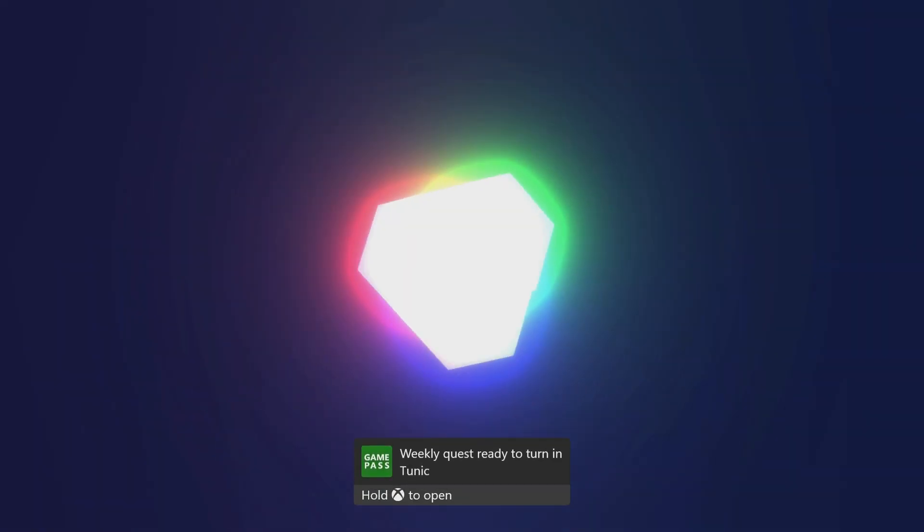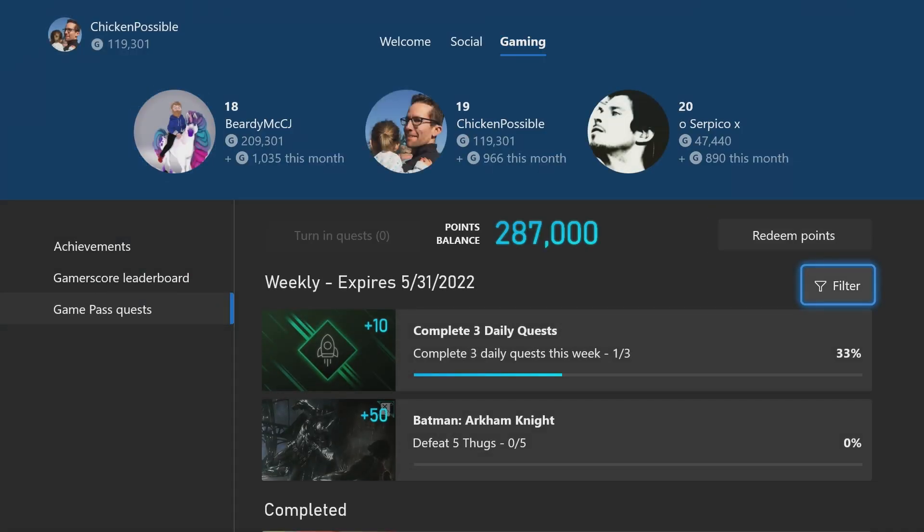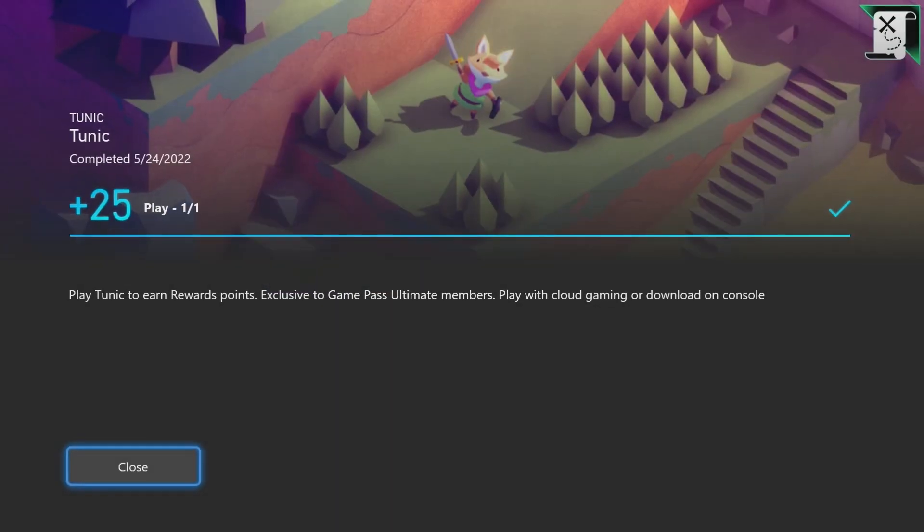We're going to have a guide coming out for the Batman Arkham Knight quest in just a little while. We'll also have a guide coming out a little bit later on today for the weekly reward set, where we'll earn 150 rewards points by continuing and grabbing three more achievements in the game called Contrast that's available on Game Pass.